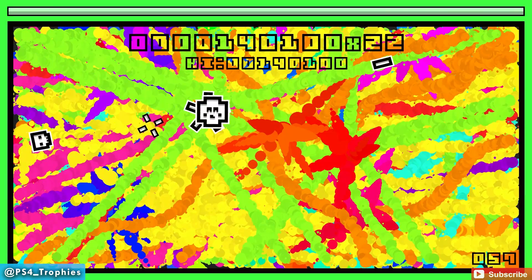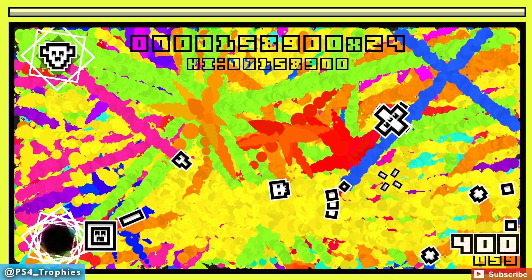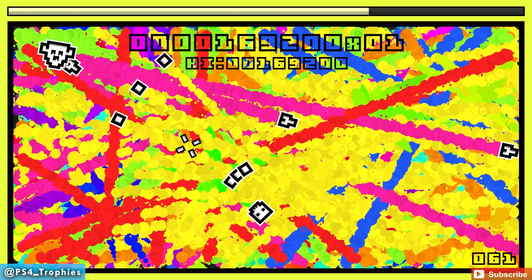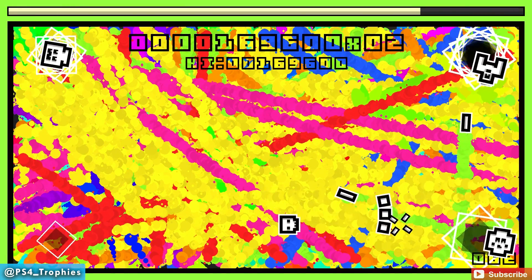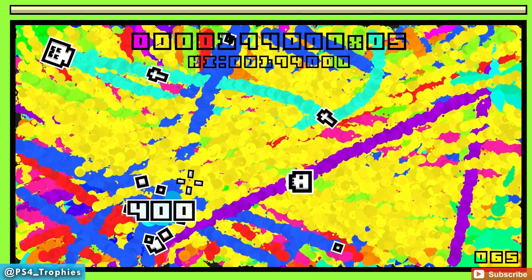You always want to make sure you kill that first enemy close to you as fast as you can, because those projectiles can get up on you real quick. Take out the first one quickly and it makes the rest of each board easier. We're up to 64 kills.